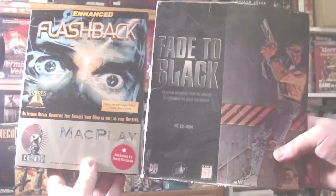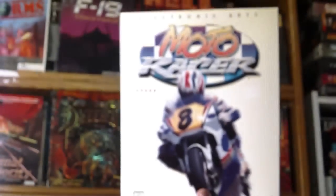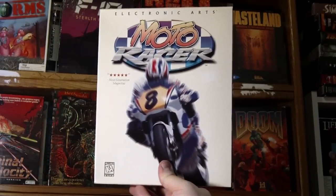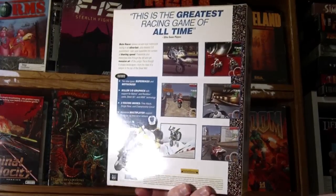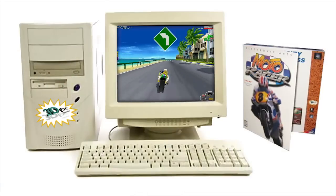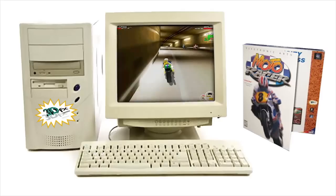Not entirely sure how I ended up with the Australian limited edition box here in America, but this is it. Not much different from the normal US release, except that it lacks the fold-out front cover from the American one. It's still a sweet box because it's big and has ink printed on it that I approve of. It also brings back waves of nostalgia — the first time I saw this box was in a CompUSA store in Greensboro, North Carolina. The box was sitting proudly beside a PC showing off the new 3DFX Voodoo graphics card, and this game was the one installed to show it off.